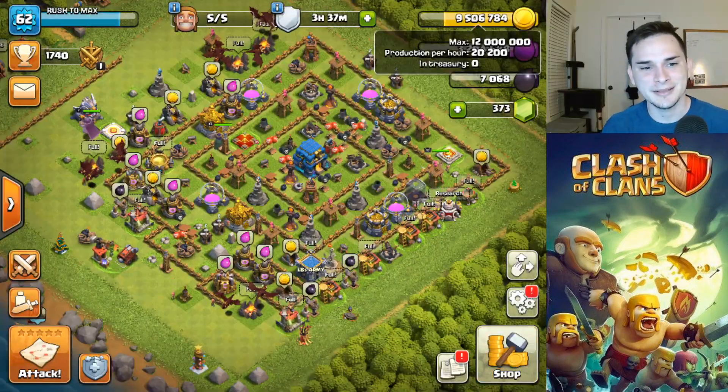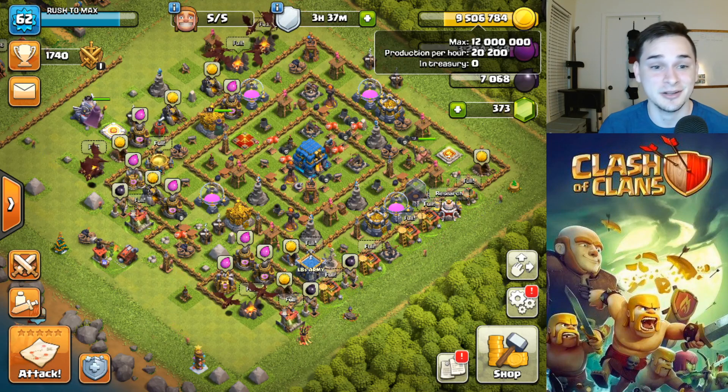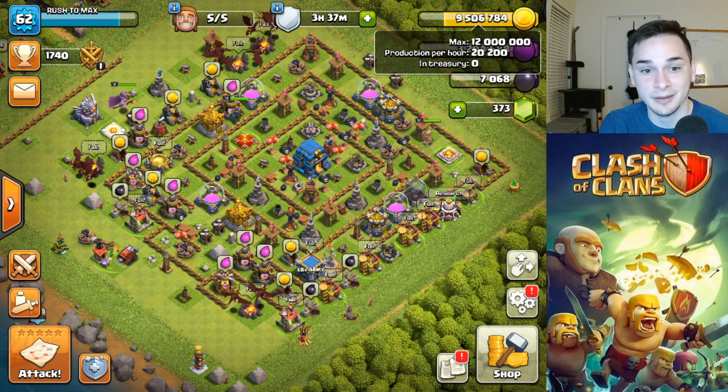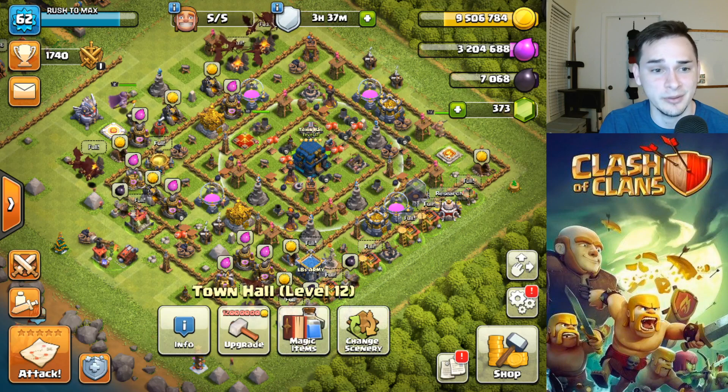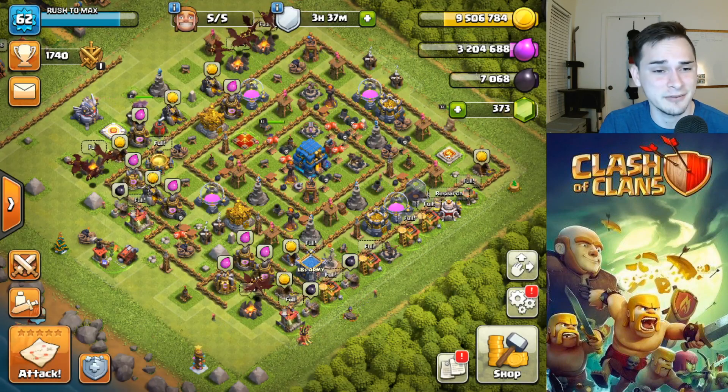Get baited, boys — I actually tricked you. We're not upgrading the Town Hall in this video. I took like a three-day break because work got crazy, and we lost so much of our gold. We're down to 9.5 million gold, so I can't get that 12 million gold to upgrade the Town Hall. I'm going to cry. Baited — I'm sorry for the bait, boys.